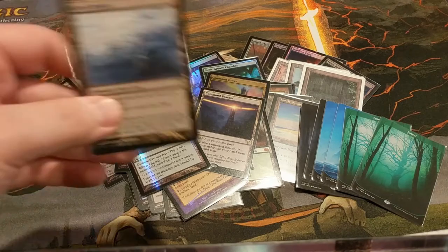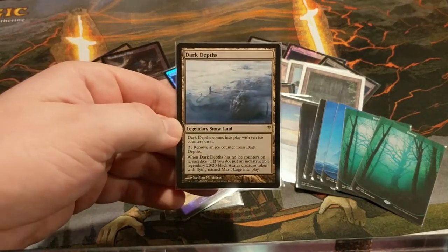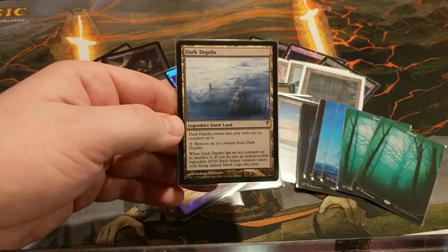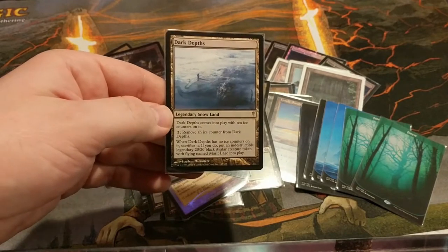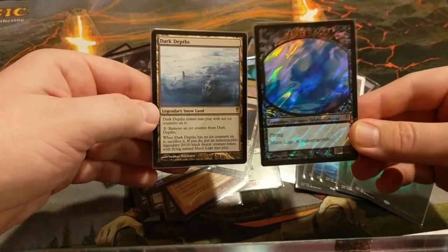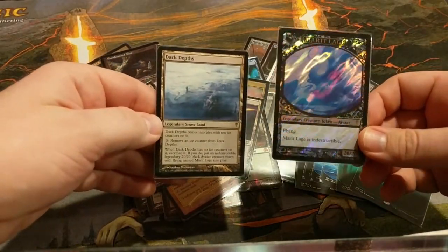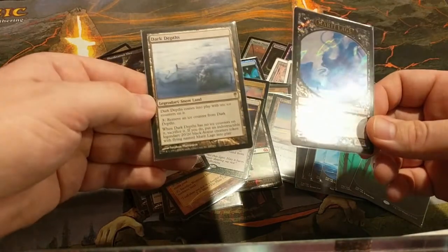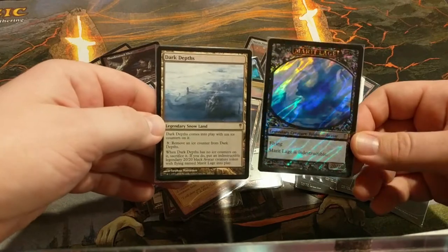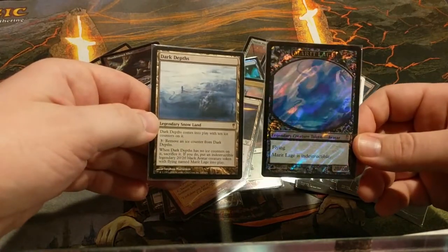And speaking of dirty, we've got Dark Depths. This deck already wanted to run Vampire Hexmage just so you can kill Planeswalkers whenever you want to — so why not get a 20/20 flying indestructible creature out of the deal? It's especially crazy because even if your opponents find a way to deal with Marit Lage, you can just pay two mana and make another token. This is one of the more common ways that this deck will end up winning, because it's such a simple combo and it's so hard to deal with.